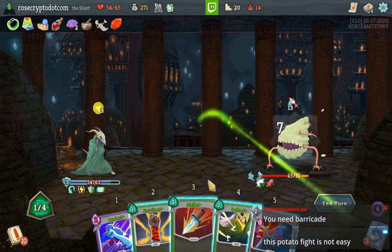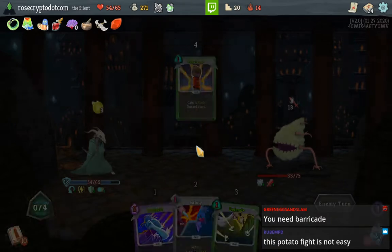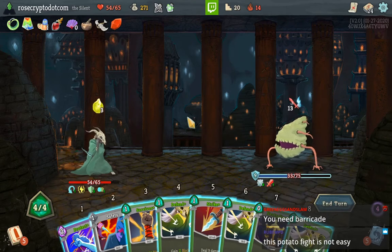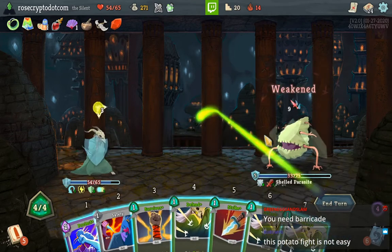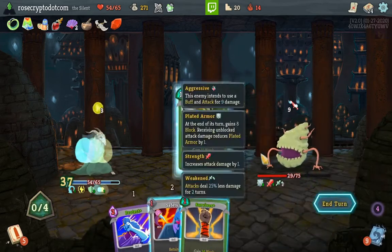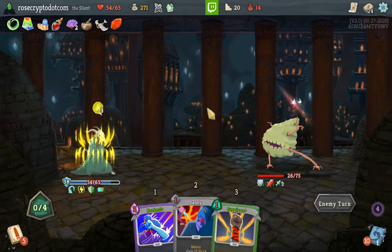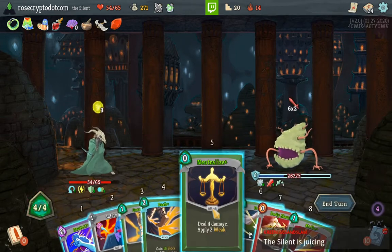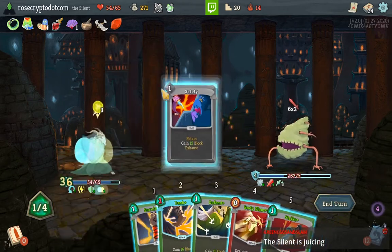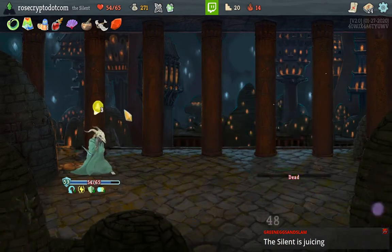I need Barricade — I'm probably not going to be so lucky. But if I got Barricade that'd be pretty sick. Look how much damage we can stack even when we're not trying. What I want is Establishment. Here we go — we're gonna Protect, we're gonna Safety, we're gonna Survivor, just Body Slam him.